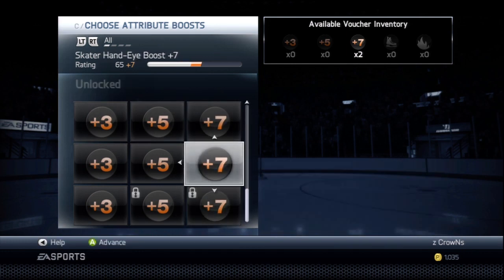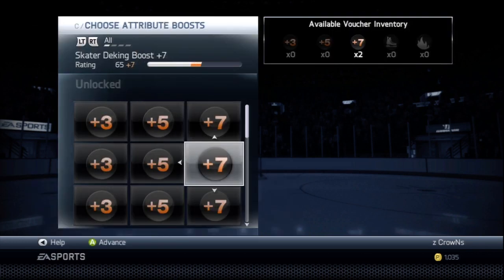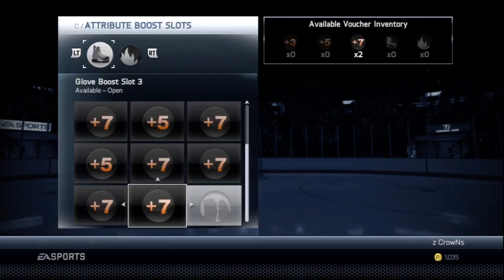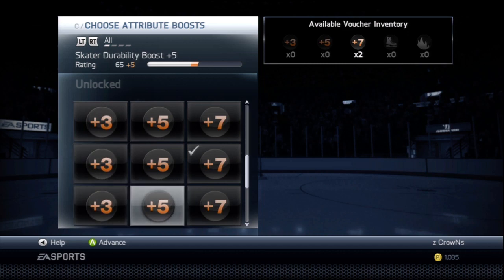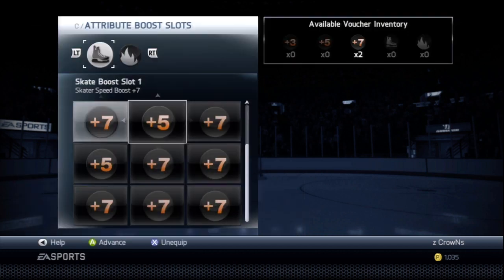So we're going to have plus seven acceleration, plus five acceleration, plus seven agility, and plus seven balance. Now the last one is the glove boost — you're going to want to have plus seven puck control, plus seven passing, and plus seven strength. That is the hockey shop for this build.